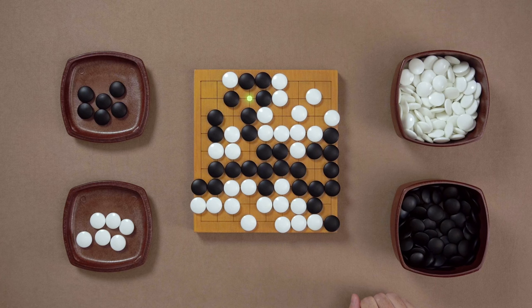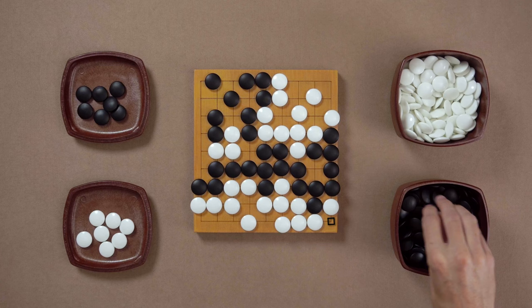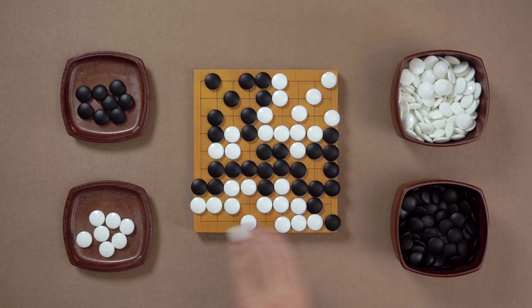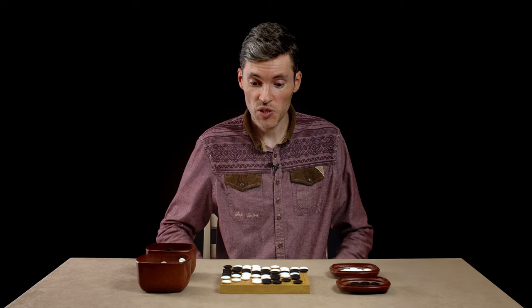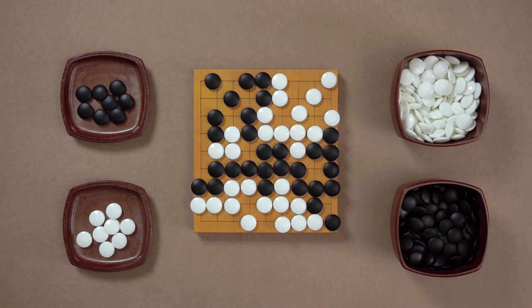Another threat from White — Atari on the three stones. Black captures. And another threat, Atari. White has to capture. Black takes a stone. And at this point, there are no more threats left for White. There are no more useful moves, no neutral points. So White just has to pass. White passes, Black connects. White passes again, Black passes, and the game is over.